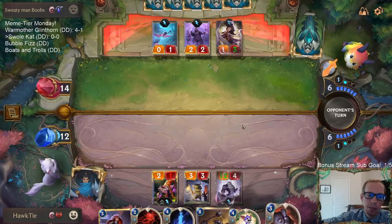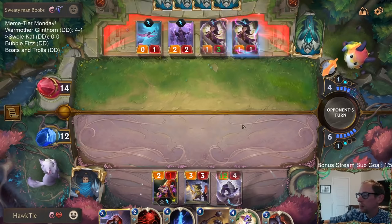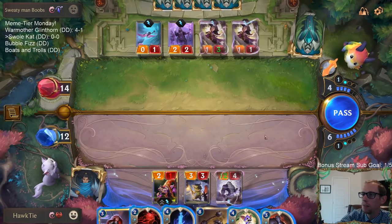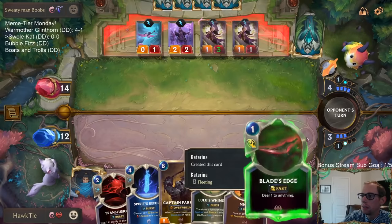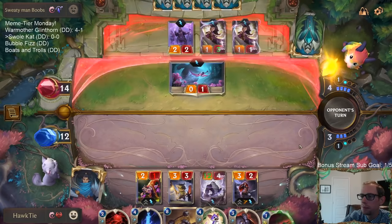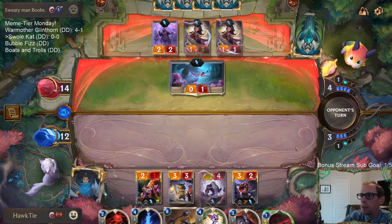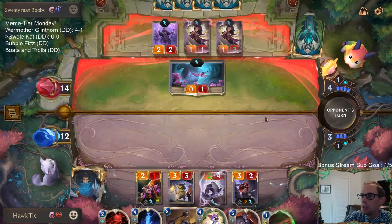Basically I have to Culling Strike the Sojourner - I don't really want to do anything else. That Sojourner is pretty ridiculous; it just gives all their stuff permanent plus two plus two buffs, which is not something we want. Another Young Witch. We'll play Katarina and get this Blade's Edge. Okay, so they're going straight to attack - if they play another thing then we'd be able to kill the Young Witch.